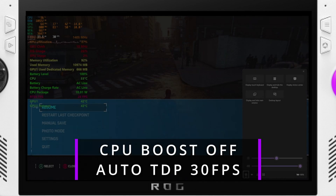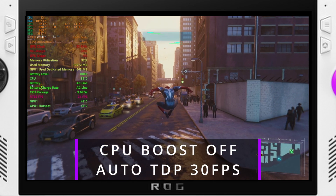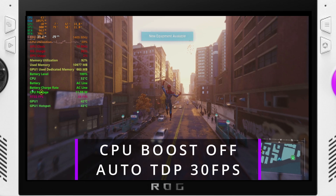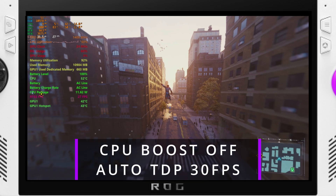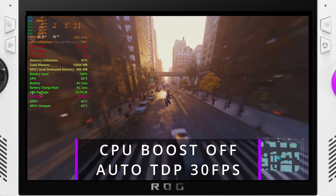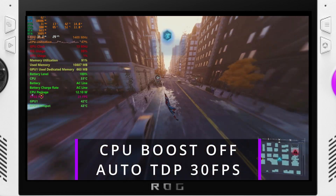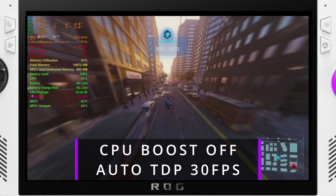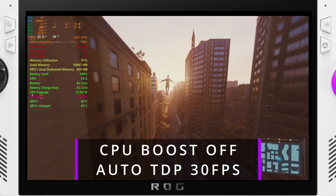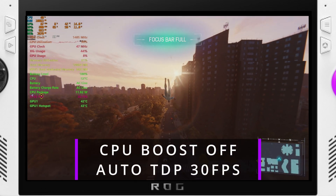There's not really much else to say. There are efficiency modes you can play with but I didn't see too much of a difference with those either. I'll play with it on my own time — I've got other stuff planned and I'm honestly just tired of doing CPU boost on and off testing. My final recommendation for easy use: just use auto TDP. It works better for power saving in my opinion and you get a more fluid experience.